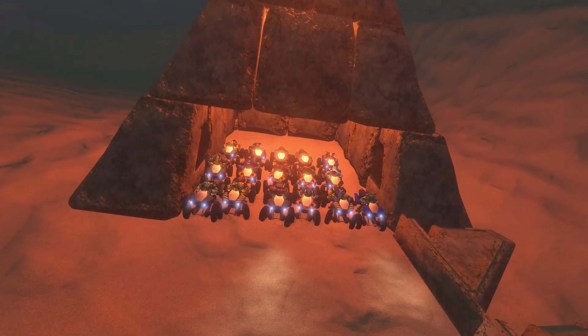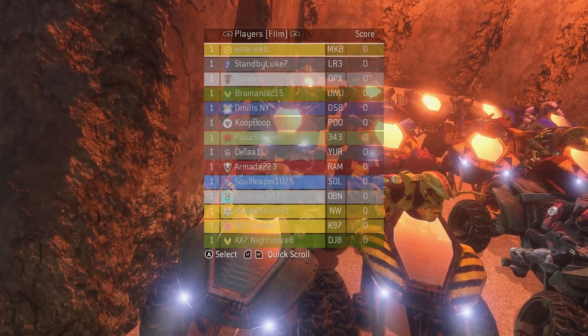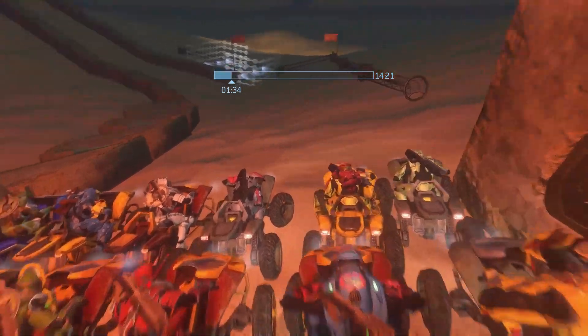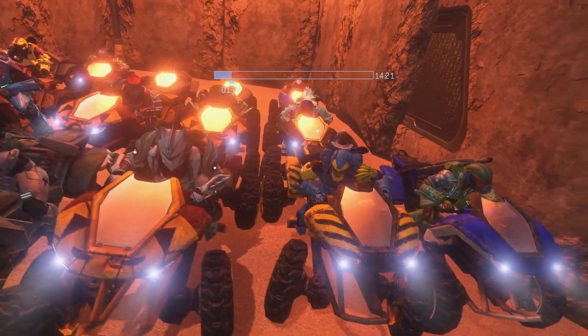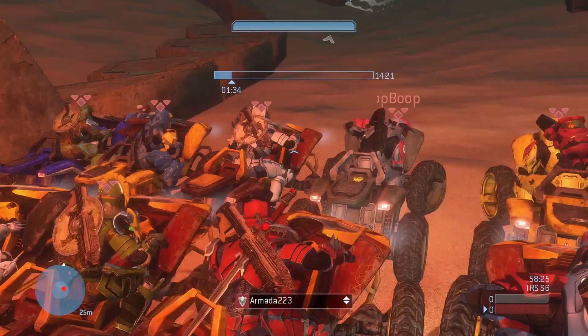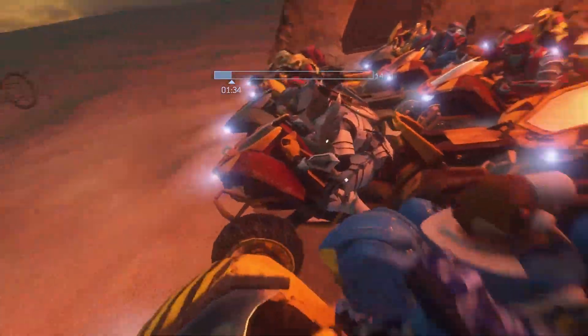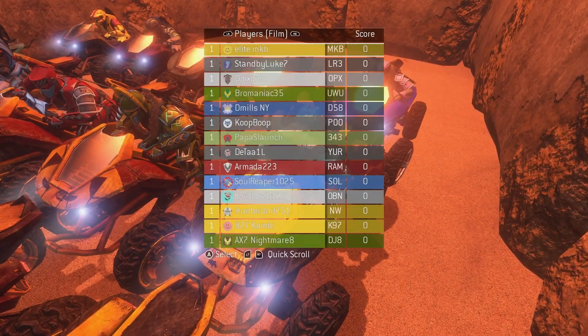All right, going through the lineup — we reset it here. Oh yeah, H3 colors. That's going to be fun. Slanch Elite — this must be Coop. Opix, Real Deal. And was it Nightmare on the end? I believe it was. I don't know H3 colors at all. Obviously we don't race H3 very often, so I'm going to assume this is Soar because he's got the same...